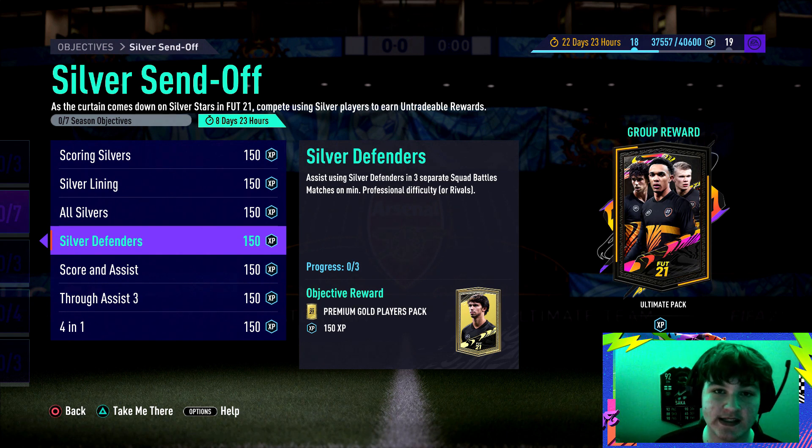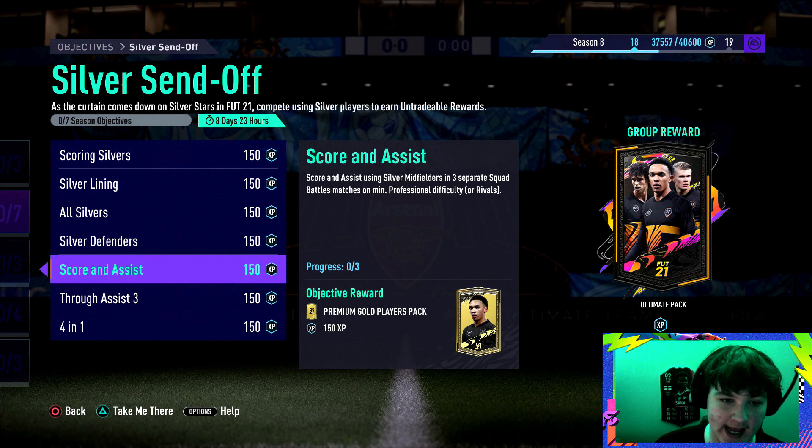For the defenders assist objective, what I like to do is have your silver defenders on the bench and sub them on in a right wing or left wing position in-game, because it's a whole lot easier assisting from the wing compared to right or left back. Or you can pause straight away in-game and move your right or left back up to a wing position, then score and assist from there.